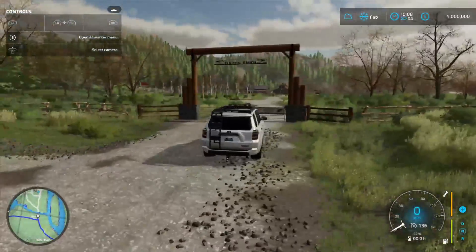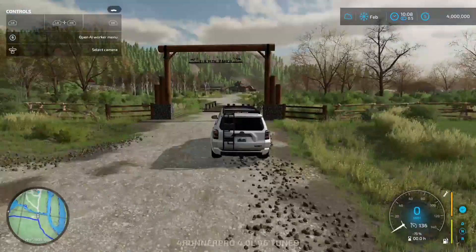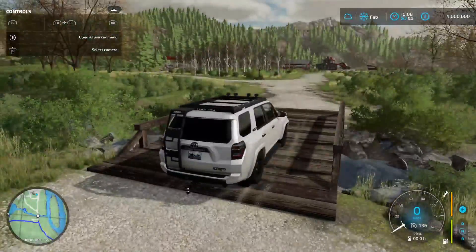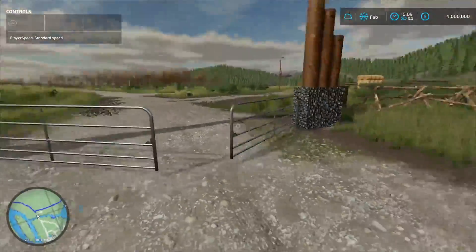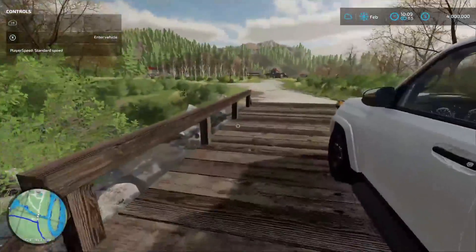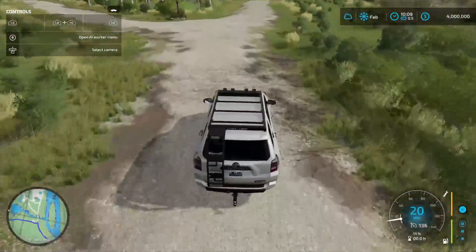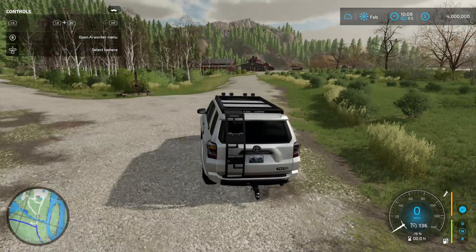Here we are — look at this, Elk Mountain Ranch! This is gonna be an awesome, fun playthrough. I should have waited to show you guys this place with leaves on the trees, but that's gonna be part of the fun. The property line is lined with a wooden gate fencing, and to get in you cross a nice wooden bridge that goes over part of a creek.